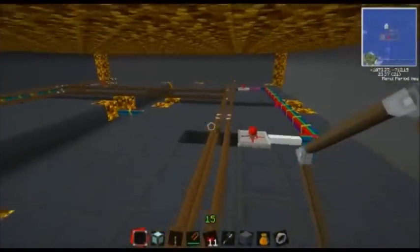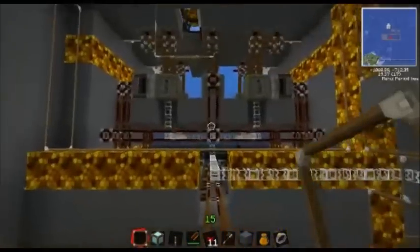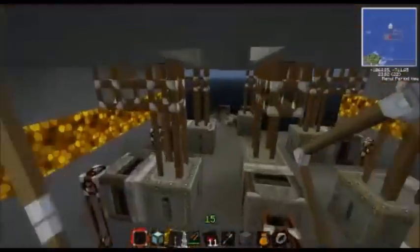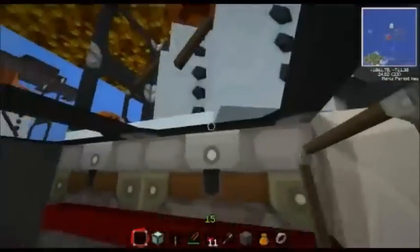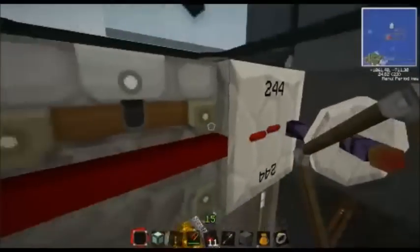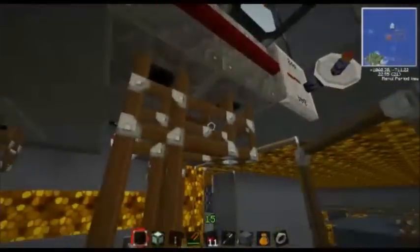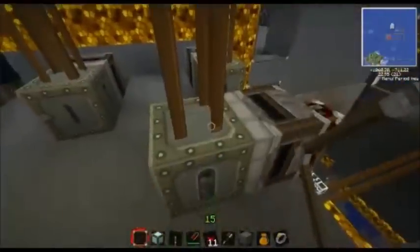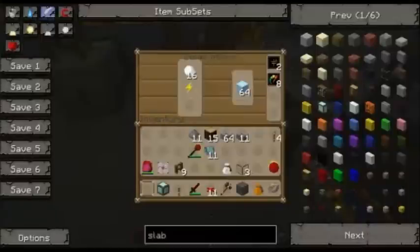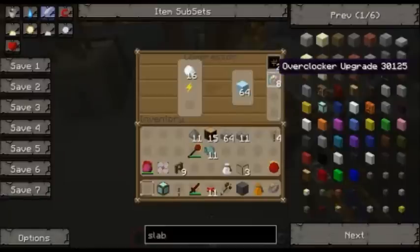These pneumatic tubes here come from our ice factory, which stores a lot of ice. We start with snowmen standing on block breakers, which are run on a timer wirelessly, which creates snowballs and pumps them down into a compressor — which we have hooked up to two transformer upgrades and eight overclocker upgrades.